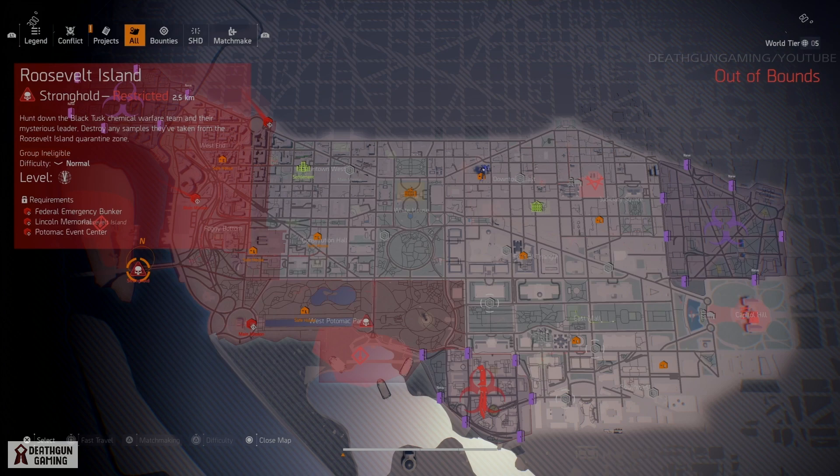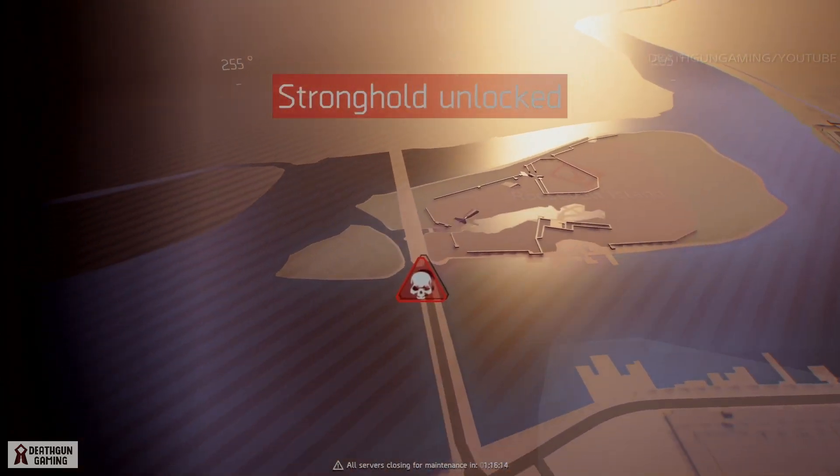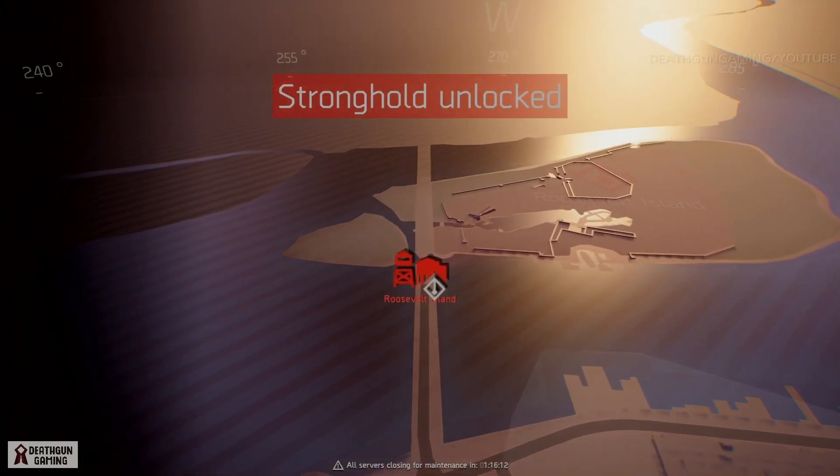Once you have cleared all three of these story missions, you will gain access to Roosevelt Island, and here is where you're going to get the piece you're looking for. There are multiple bosses throughout the island, but one of them is the one that's going to drop the piece for you.